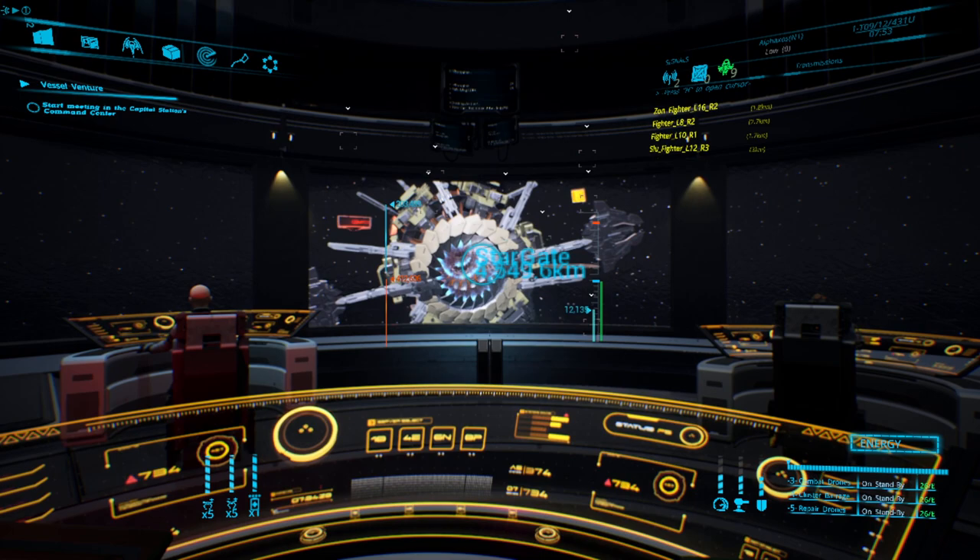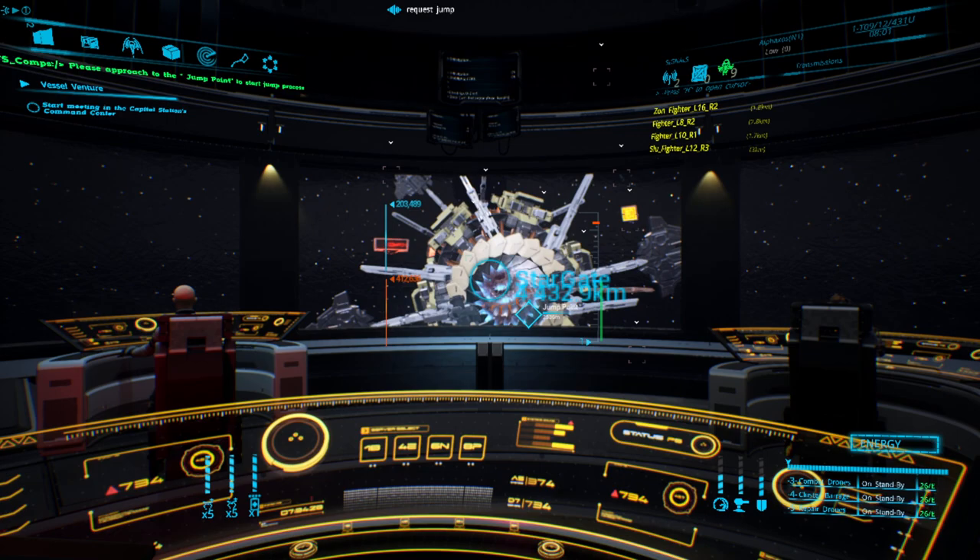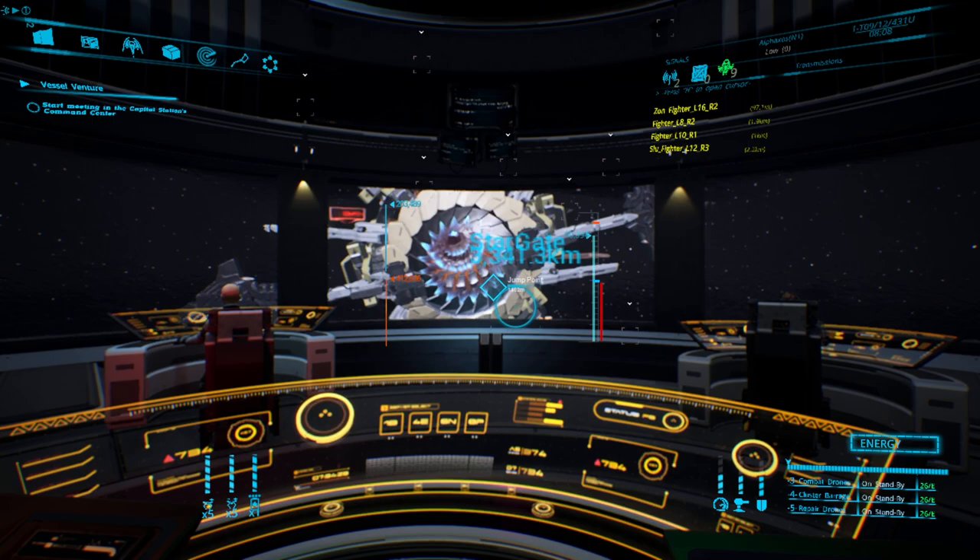'Request jump.' — 'Please approach the jump point to start the jump process.' That would have been a lot quicker if I just pressed Control+H like normal.